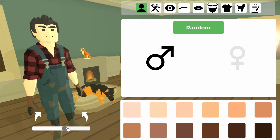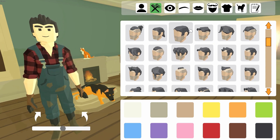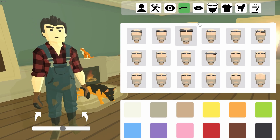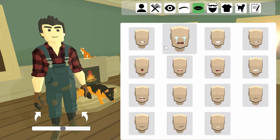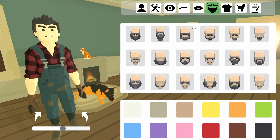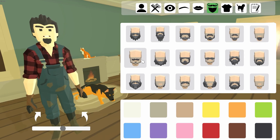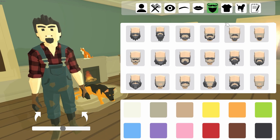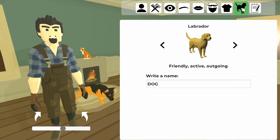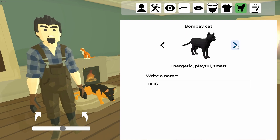Looks like we can create our character. We've got different hairstyles, a slider to move them around. We can select eyes, eyebrows — pretty deep character creation actually. We can have them crying, not sure why you'd want that. Beards — let's go with that one. We can change the shirt color — we could have a blue shirt of course.